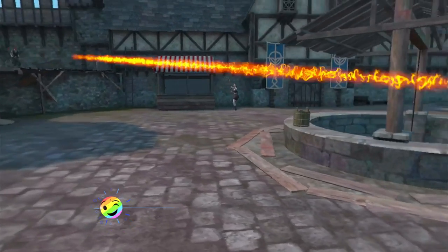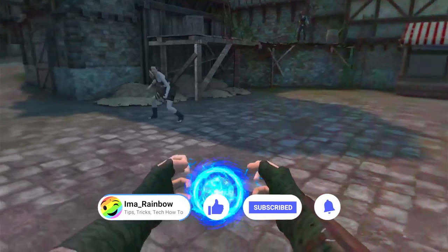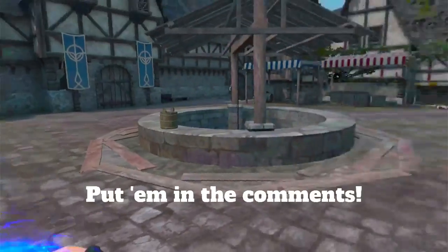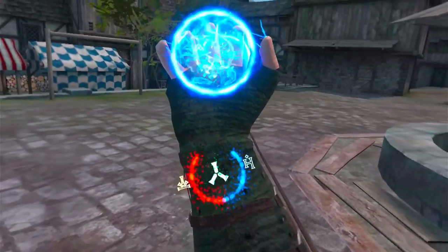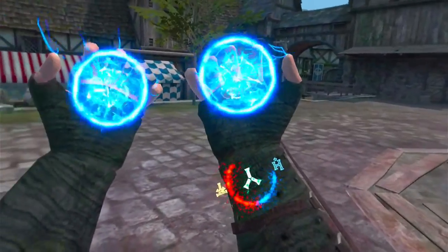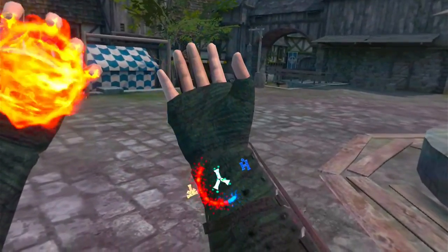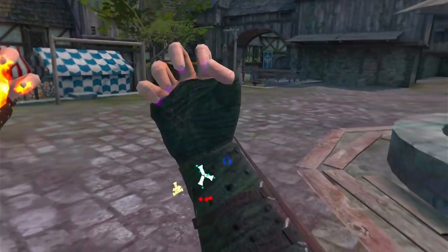Let's get to the part I'm really excited about — that's the sorcery. Magic has gotten a significant upgrade with this release. To get started, hold up either arm with palms towards you. You'll see your life counter in red and your magic counter in blue. The bigger and more frequently you use spells, the faster the blue counter will deplete. The more powerful spells require more energy, so you'll need to learn just how much you can get away with before you have to recharge.